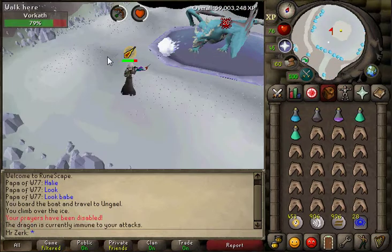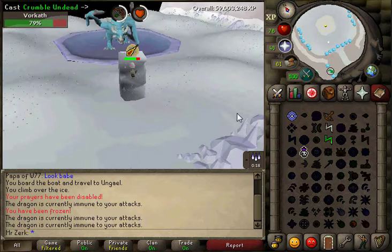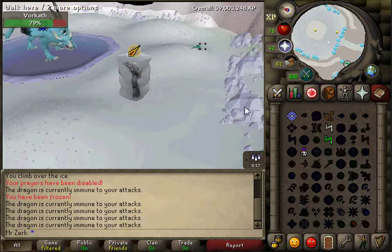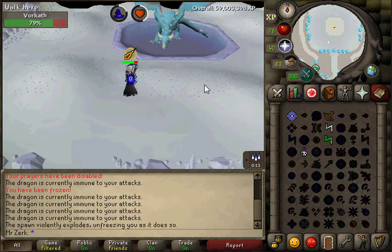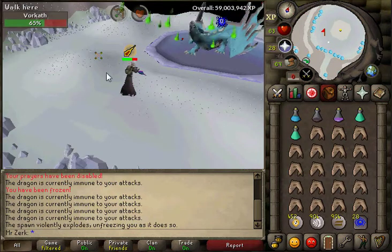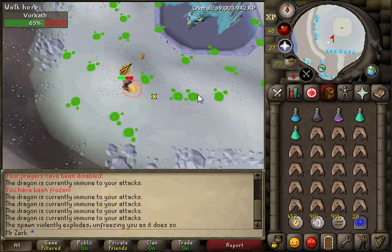If Vorkath barages you, there will be a blue skeleton-looking thing that will come to attack you. Before it attacks you, you're going to want to use the spell Crumble Undead on it and kill it. That is just one of the special attacks. The other special attack is when Vorkath spits green venom all over the floor — if you step on it, it will venom you, so you'll want to avoid the puddles.